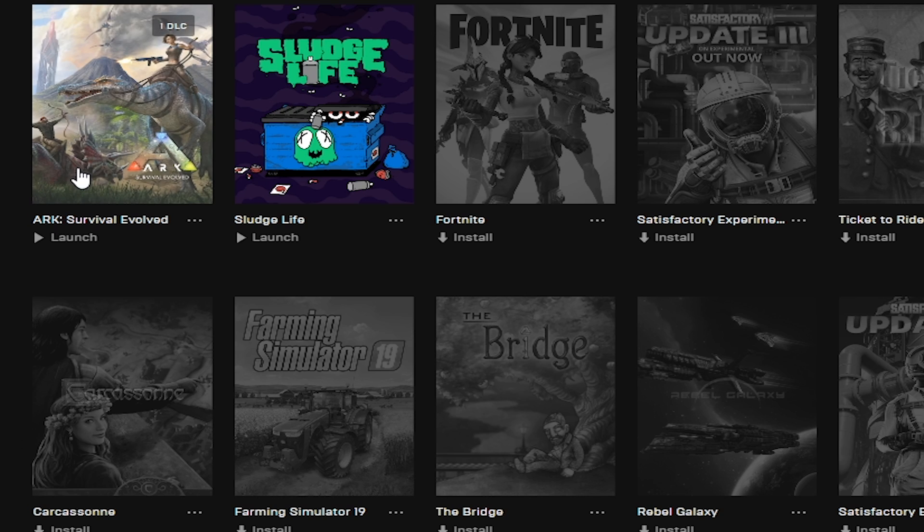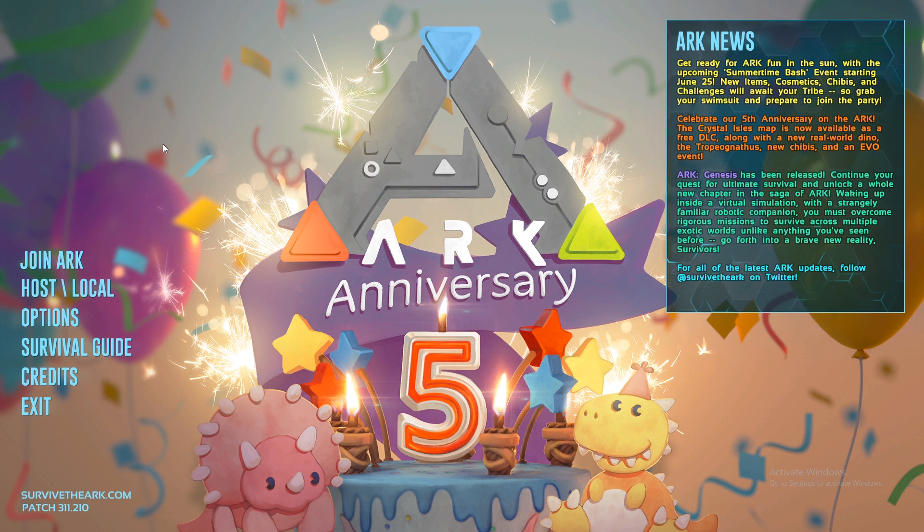Once you have that, you can head over to the Epic Games launcher and launch up ARK. Once you are in ARK, you want to make sure that you have the same version as your friend, because if you don't you will likely run into issues.